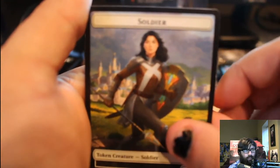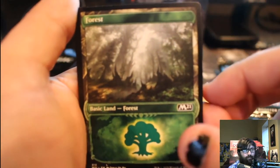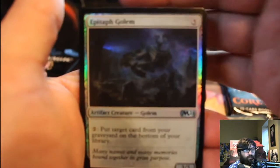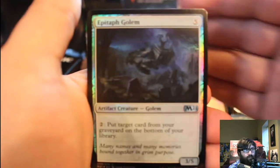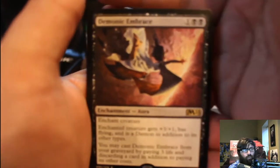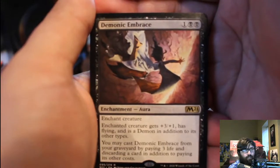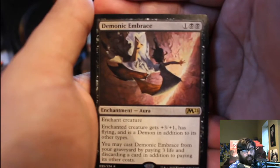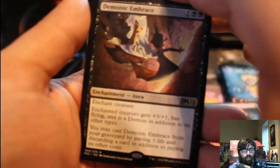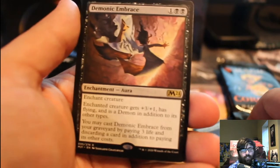Let's take a look at the cards. The token's up front, so we'll use this one as our test pack. Soldier token — I like that art, it looks really cool. The foil up front is Epitaph Golem: five mana for a 3/5. Pay two mana, put target card from a graveyard on the bottom of your library. And the rare is Demonic Embrace: enchant a creature for one and two black, gives plus three, plus one, flying, and makes it a demon. You may cast this card from your graveyard by paying three life, discarding a card, and paying the converted mana cost.